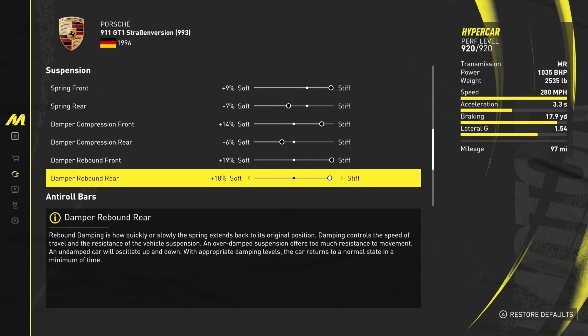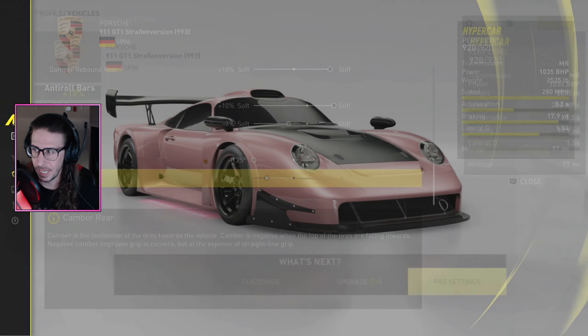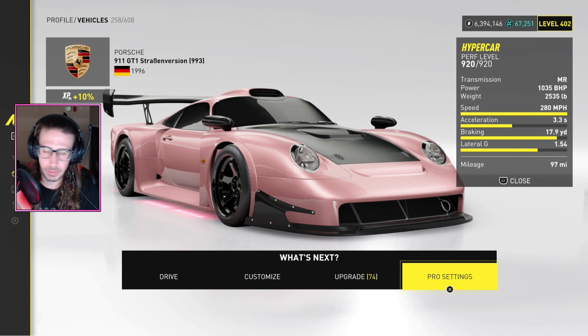Continuing the 911 GT1 pro settings. Suspension springs: front 9% stiff, rear negative 7 soft. Damper compression: front 14% stiff, rear negative 6 soft. Damper rebound: front 19% stiff, rear 18% stiff. Roll bars: 10% stiff front, negative 7 soft rear. Camber: negative 25 front, negative 17 rear.